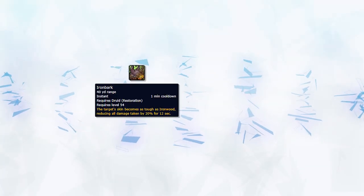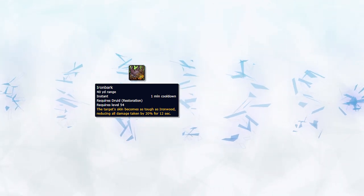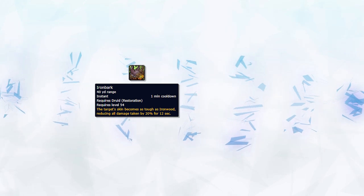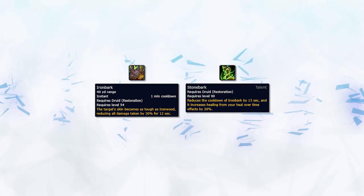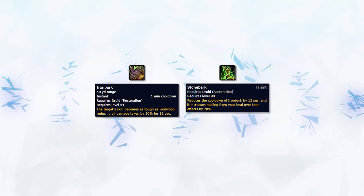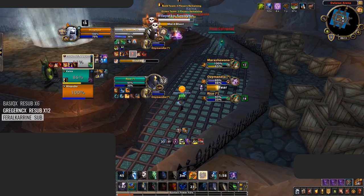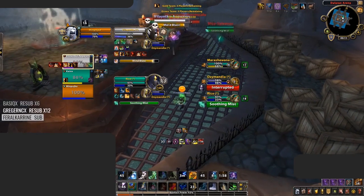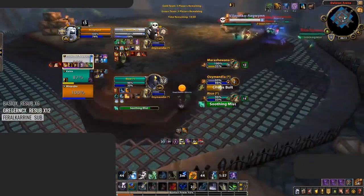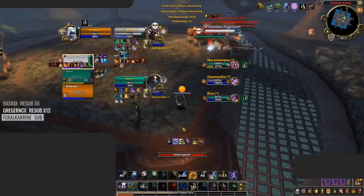Iron Bark should be used early and often to help you save mana. Iron Bark increases the healing taken from your HOTs by 20% on the target when specced into Stone Bark. Using it when a target is still stable on health means you will have to heal less and spend less mana trying to top them back up. Iron Bark's short 45-second cooldown allows you to use it during most kill windows or even preemptively before getting caught in a CC chain, countering most offensive cooldowns rather than spending mana on trying to outheal them.